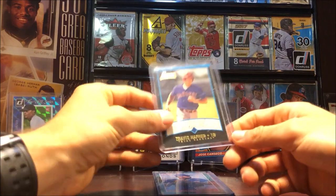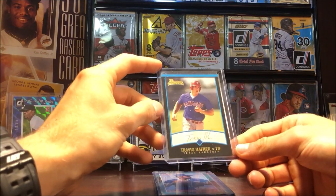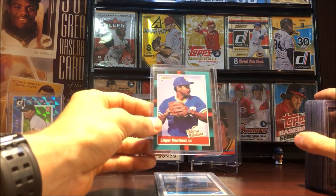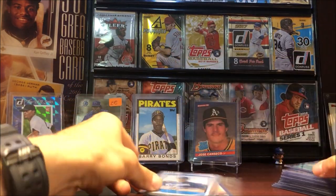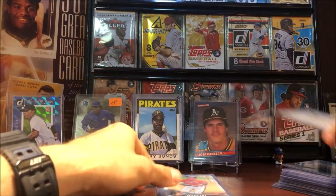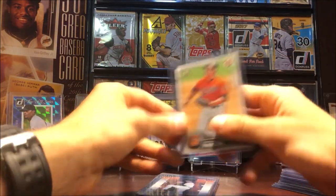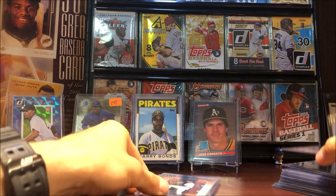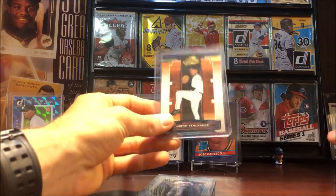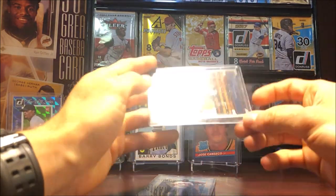81 Topps Mookie Wilson rookie — a few of those. Travis Hafner 'Pronk' 2001 Bowman rookie. Edgar Martinez 88 Donruss rookie. Mike Moustakas 'Moose' Bowman rookie. Trey Mancini first Bowman in 2016. And a Justin Verlander 2005 Playoff — that was his rookie year. Very nice.